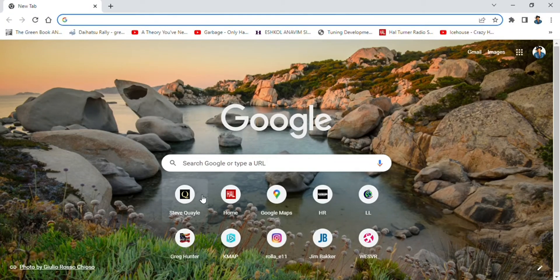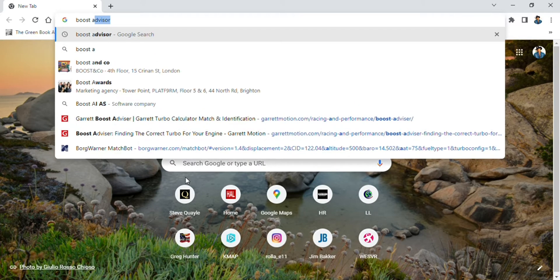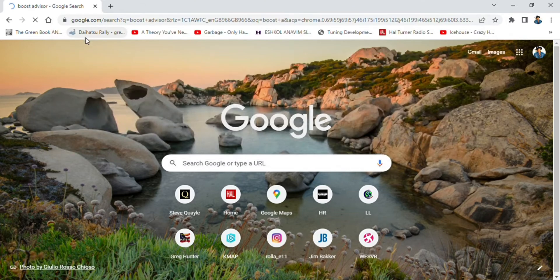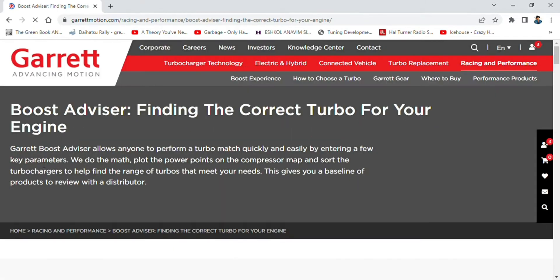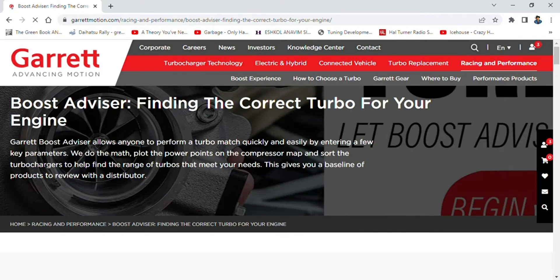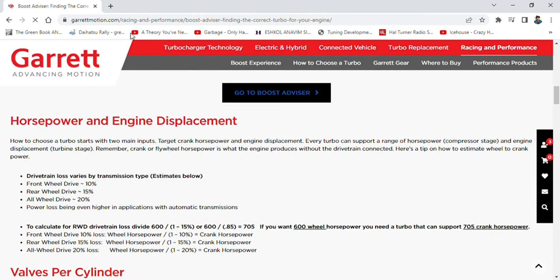What's up everyone, this is Jono here. I hope you guys are all keeping well, staying safe and boosting hard. I want to run through the Garrett Boost Advisor app. If you haven't used it before, it's quite a nice little tool that allows you to select a turbo based on various horsepower targets, and it normally recommends a quite nice spread of turbos. So let's get into it.